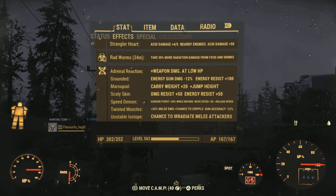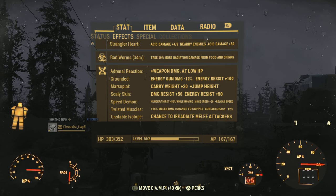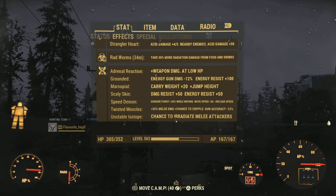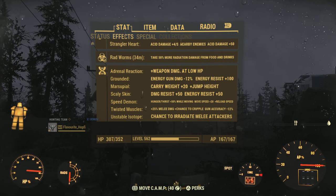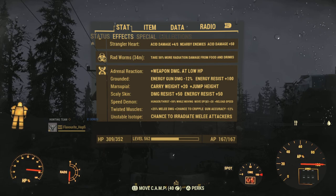Looking at our mutations, we do have Adrenal Reaction. The lower our health, the more damage we do. It's not necessary by any means here — we don't have all that many situations where we are at low health. You might as well live without it, but I just included it anyway because it doesn't really hurt us.